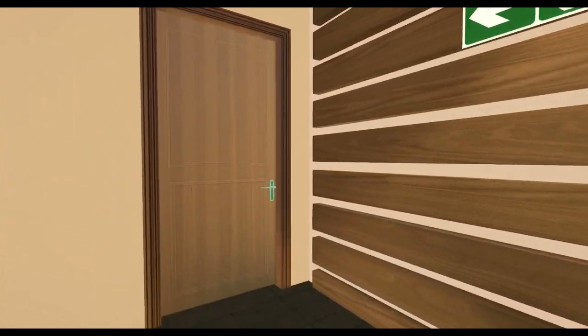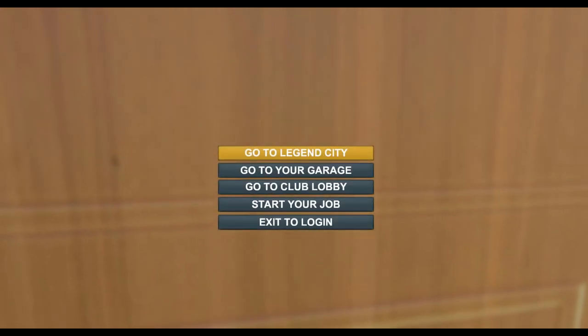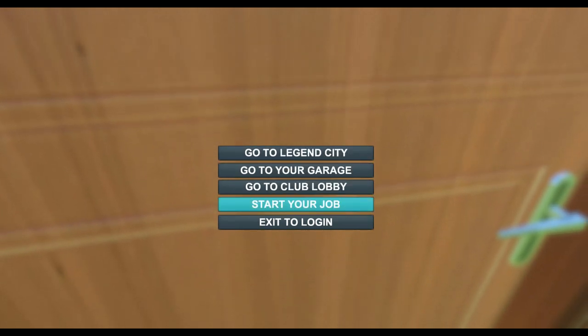Here's the exit - go to Legend City, Garage Club Lobby, start your job. You could pick a job: doctor, fireman, police person, or assassin. I obviously went with assassin, so that'll be my job. When I'm not playing football, I guess.